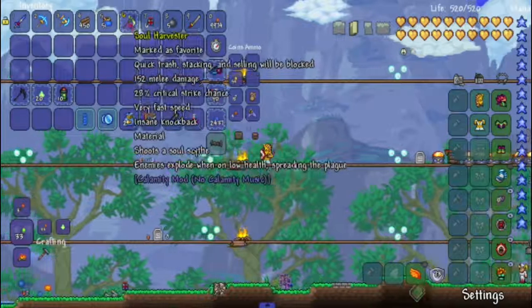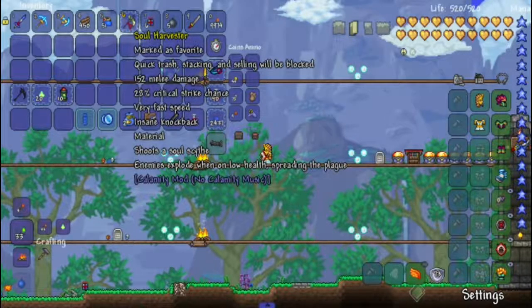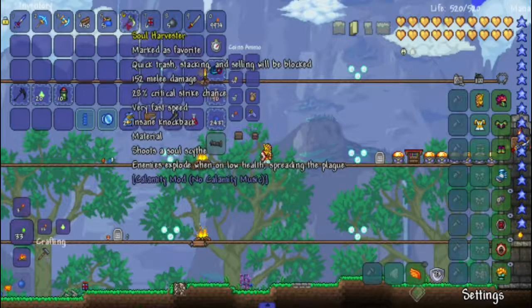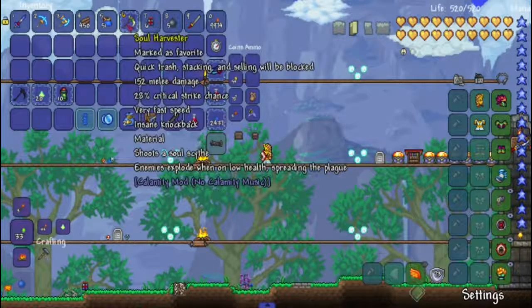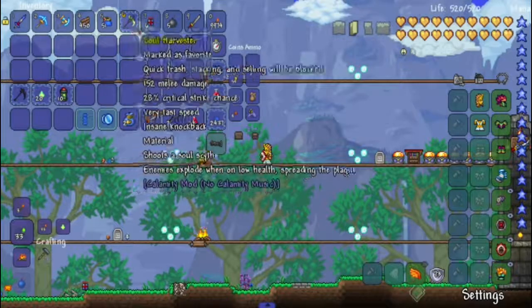I think that's going to do it for today. I really like this weapon — it's got a nice plague, a nice debuff, it explodes, and it's basically an upgraded Deathsicle, which is really nice as the Deathsicle does become kind of useless unless you get lucky with a Solar Eclipse before Plantera and after the three mech bosses. So this is a really nice weapon. Don't forget to like and subscribe and I will see you in the next video.